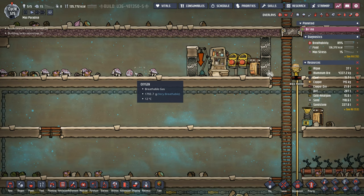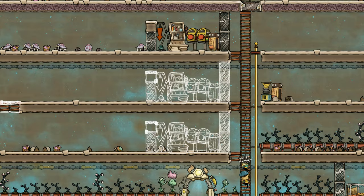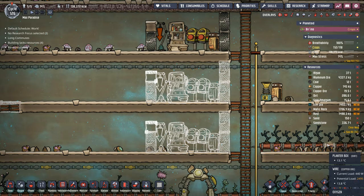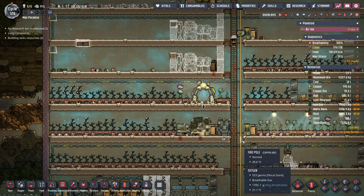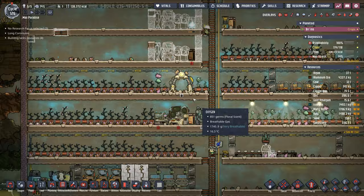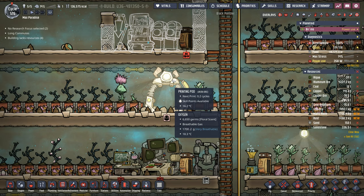Alright, duplicating the hatches is done. Let's see how fast they actually work. It's been a half a cycle and they haven't even started. There are a couple of problems — first we have some other digging commands set up, but second we only have five dupes and there's a lot of farming to tend to. So we are eagerly awaiting the arrival of the next dupe, which should be in 0.2 cycles.